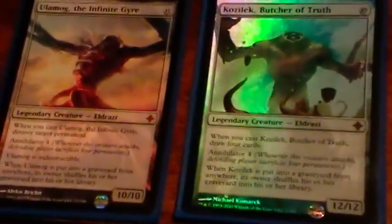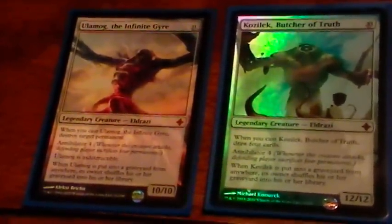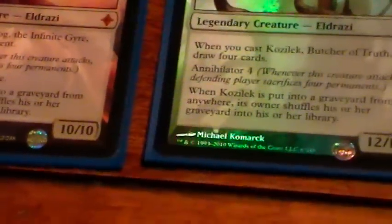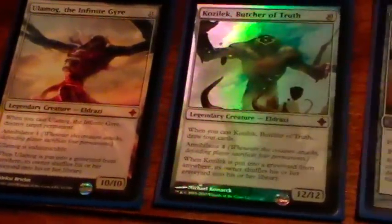They're probably not going to win with damage unless your opponents really have a ton of permanents out, but usually they're just going to cause your opponents to scoop because they can't afford to sacrifice four permanents every turn. Being indestructible is really good on Ulamog. The problem is that these things can't hit the graveyard because of their reshuffle ability. It's not that big a deal because this deck doesn't run very much recursion, but it's sort of a drawback.